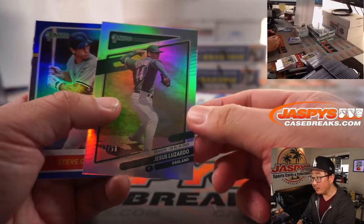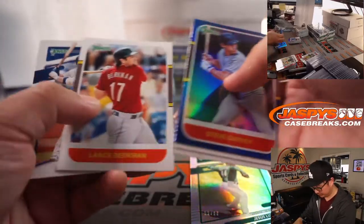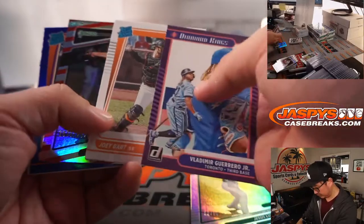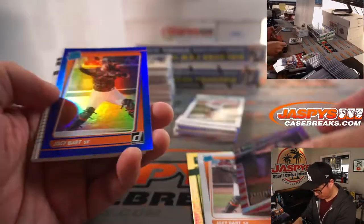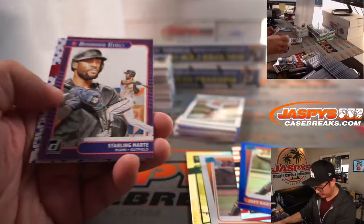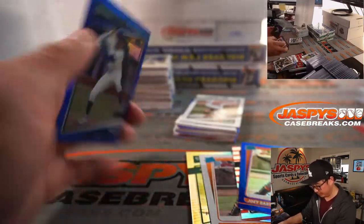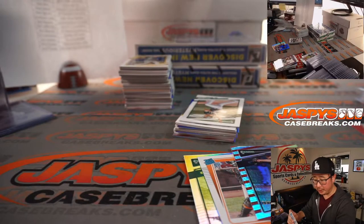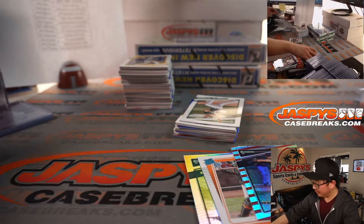It's Jesus Luzardo. Joey Bart. Corbin Burns. Joey Bart again. Joey Bart could be the future Buster Posey — that's what they're hoping for. All those are going to go to the Giants. That'll be for Eric Houston and my rivals.